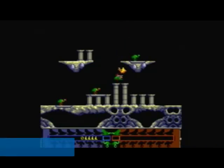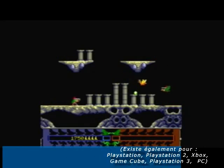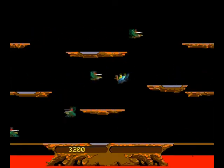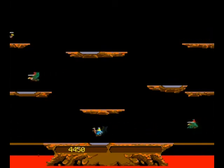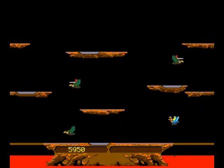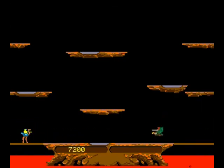Quelques petites anecdotes autour de Joust. La plus longue partie connue a duré 67 heures et 30 minutes. Dans celle-ci, le joueur James Vollant atteignit un score de 107 216 700 points, n'égalant pas un autre joueur, John McAllister, qui lui avait atteint 107 301 150 points. Joust apparaît dans plusieurs séries télé, dans un épisode de Columbo au côté du jeu Star Castle, et dans un épisode de la série Fringe.